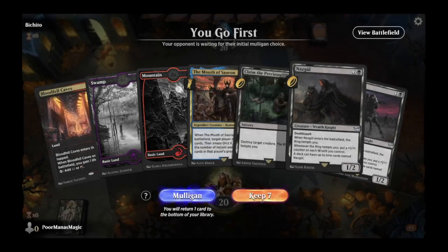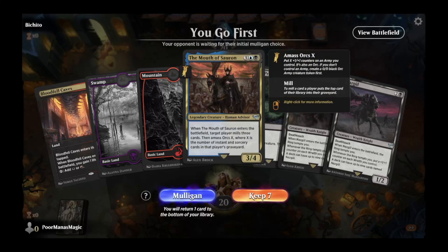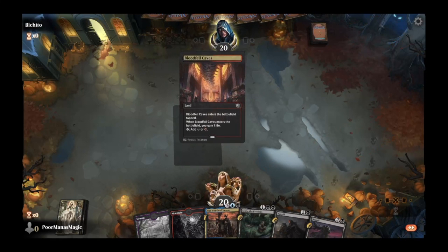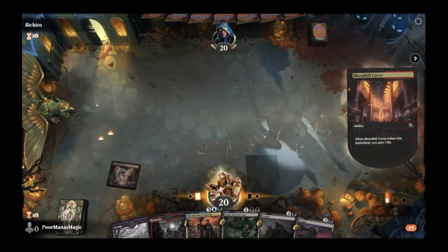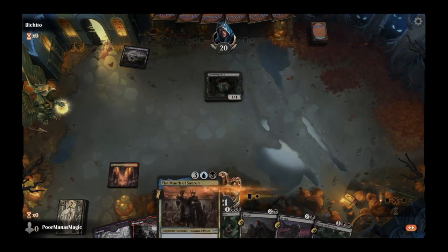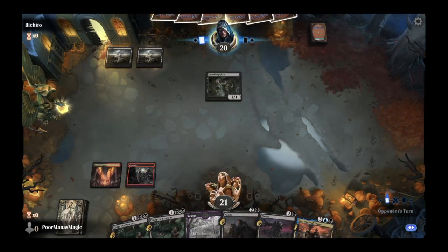We're on the play. We have Claim the Precious for turn-one removal, two Nazgul, and our Mouth of Sauron. Mouth of Sauron is something we normally want to draw into a little later, but with some removal and Nazgul, we'll just take the hand. Play a turn-one Bloodfell Caves, gain our one life, and pass the turn.